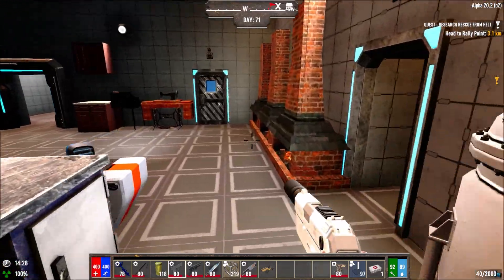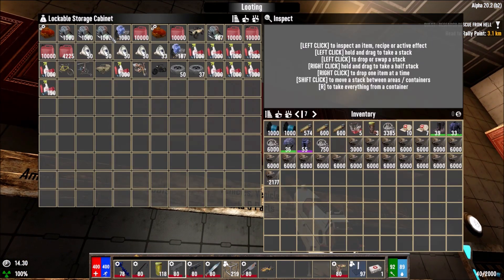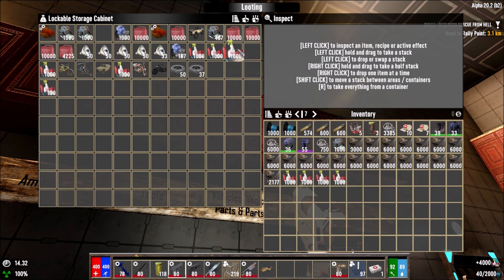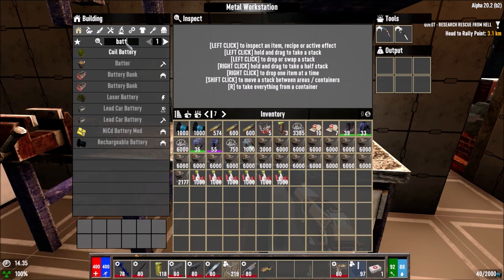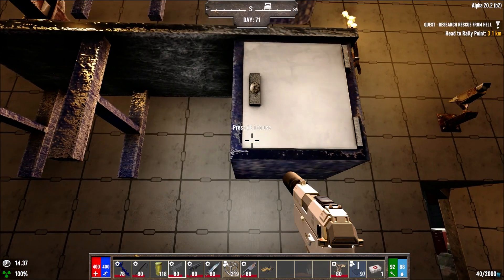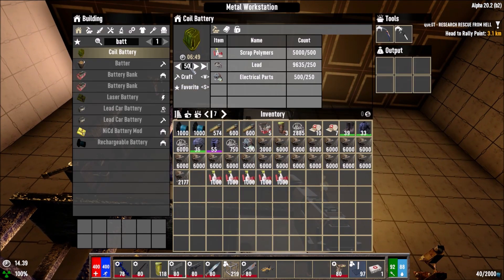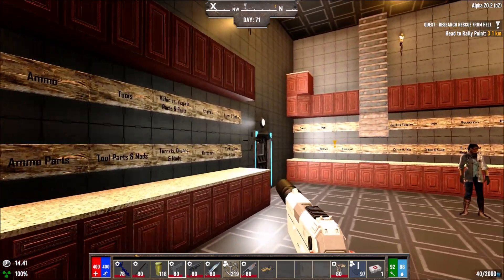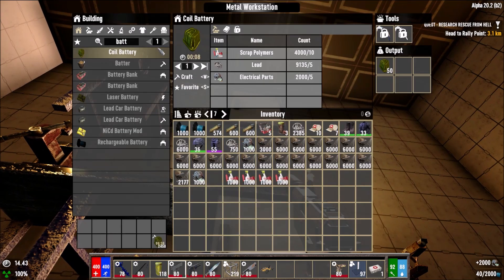We'll be able to make even more coil batteries with the lead I have left. Look how much scrap polymers we have right now — it's insane. I can make 50 batteries in each of these workbenches — that's 50 in this one, 50 in this one, and 50 in the bottom one. We just ran out of electrical components but we can make more. The more coil batteries we have the better.